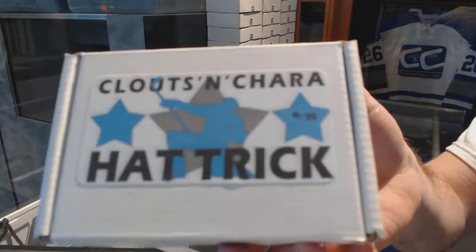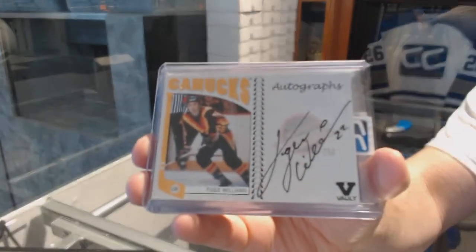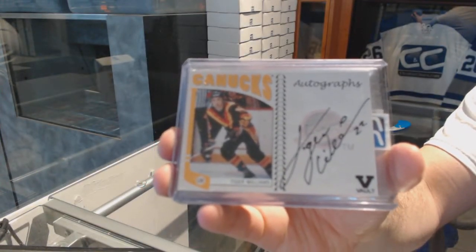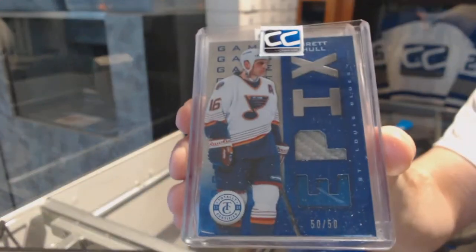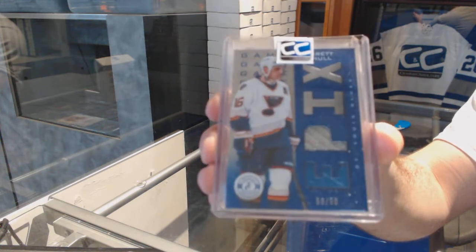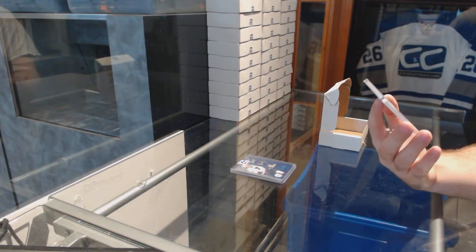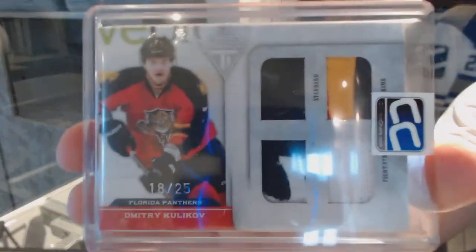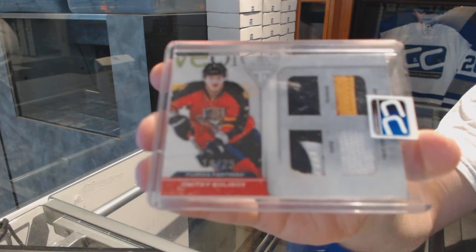Pack number six goes to Brad Eddie — one box too early. We've got a Vault Autographs, Tiger Williams. Kind of love the older guys' autographs a little more. We have an Epics dual stick, number to 250, Brett Hall — dual stick. And we've got number to 225, a jersey prime patch fight strap quad memorabilia, Dmitry Kulikov. It's funny because that Kulikov and the Hall, in their own Titanium boxes, would have both been box hits.